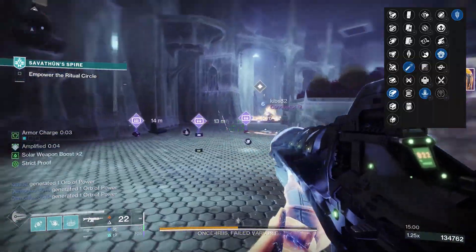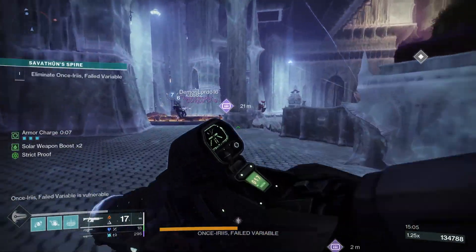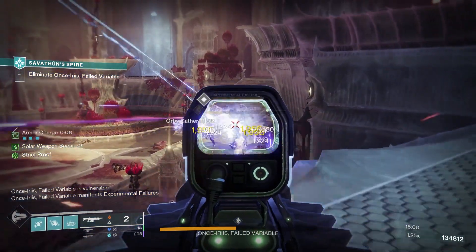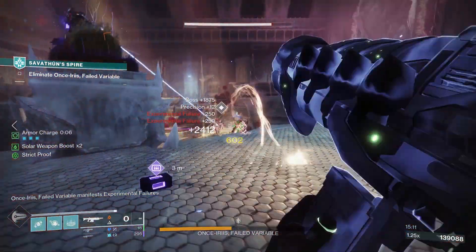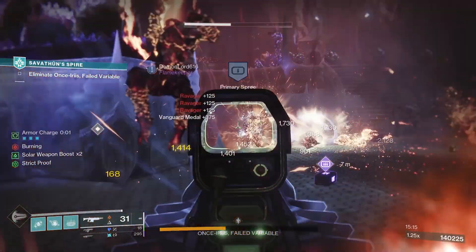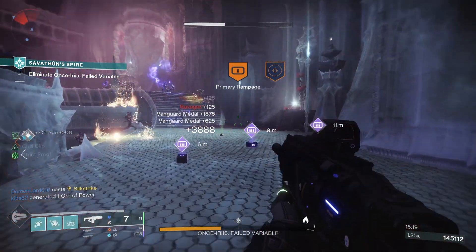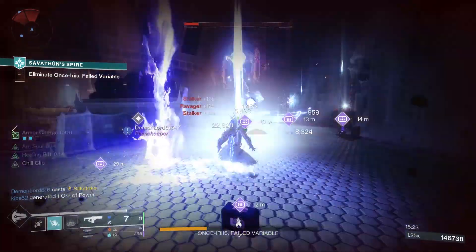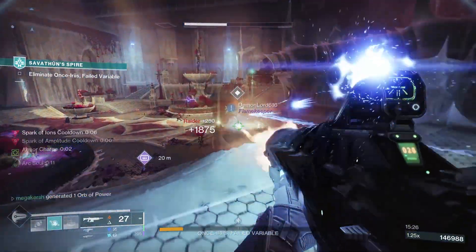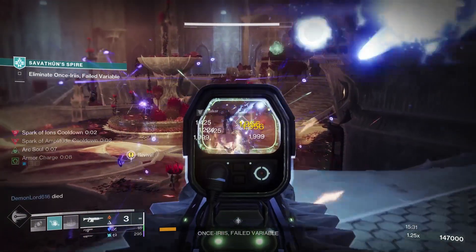For PvE, Hammerforged Rifling, High Calibre Rounds, Reconstruction, and Incandescent would be a decent roll. Hammerforged Rifling increases range, and High Calibre Rounds slightly increases range as well. Reconstruction slowly reloads the weapon over time up to double capacity. Then Incandescent — defeating a target spreads Scorch to those nearby, and more powerful combatants and opposing guardians cause Scorch in a larger radius. This one is a solar weapon, so it's going to be really good for your solar builds.